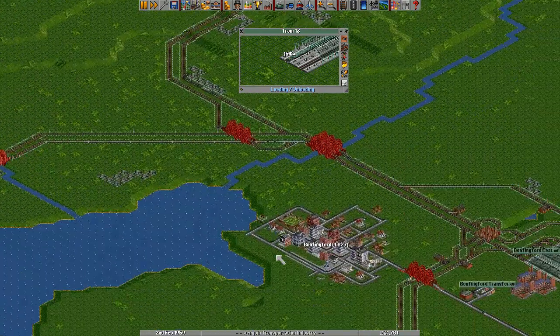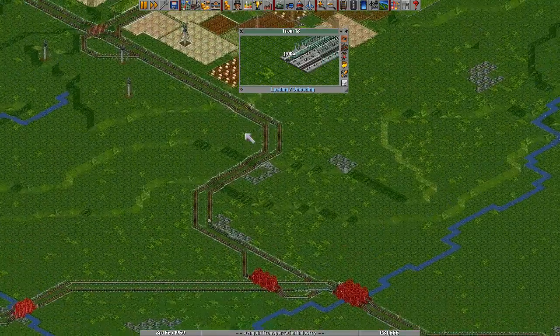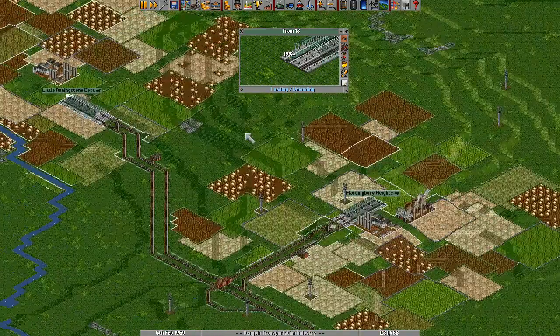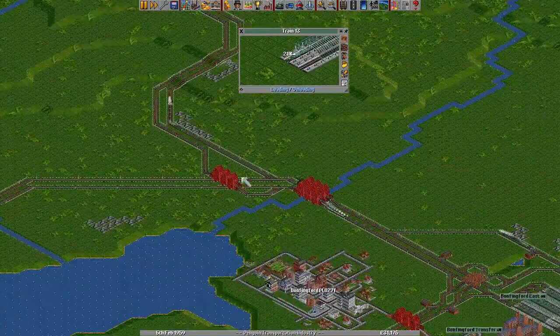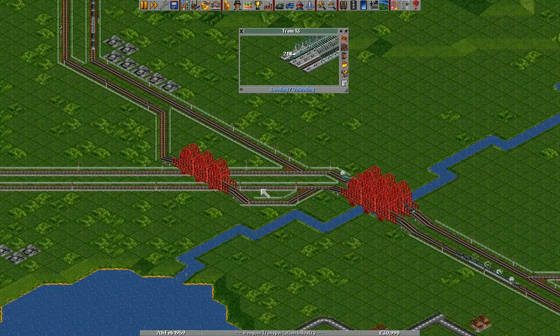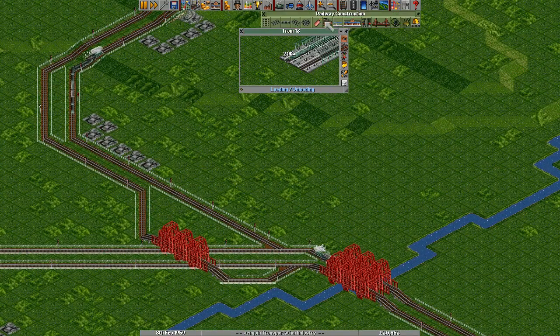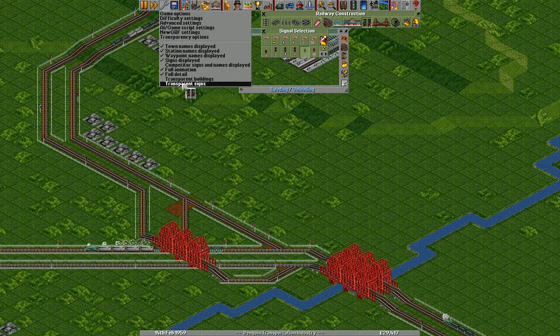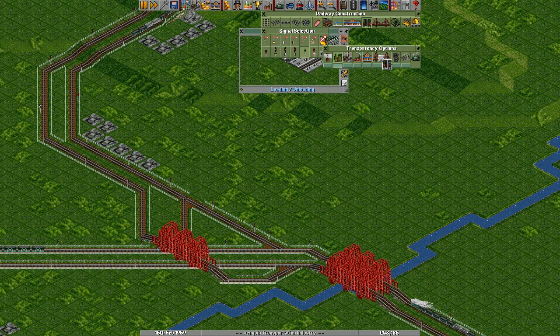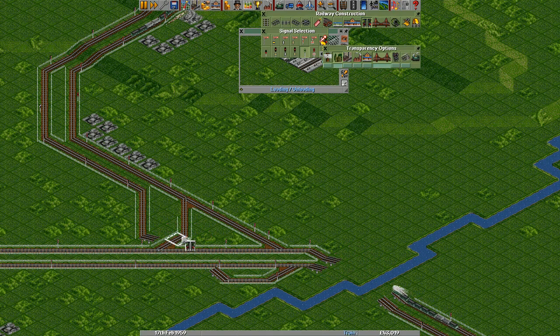The only two-way junctions we don't really have are this one here. But so far we're not really using this branch — we should probably extend this to go both ways, though that might actually be a little bit too hard to do. The only thing is — transparency options — there we go, I can remove the bridges completely so we can actually see.